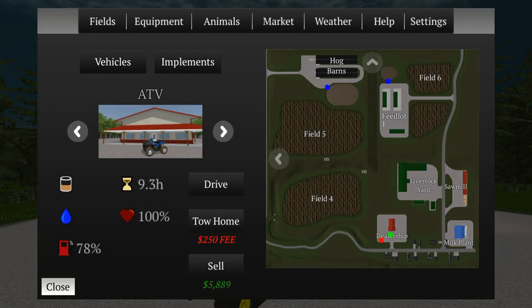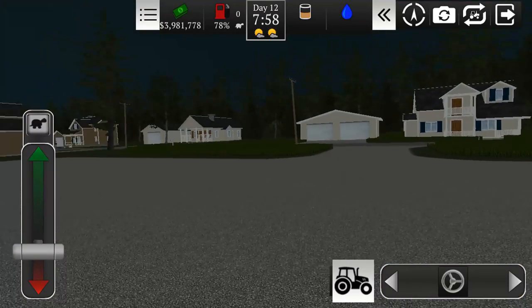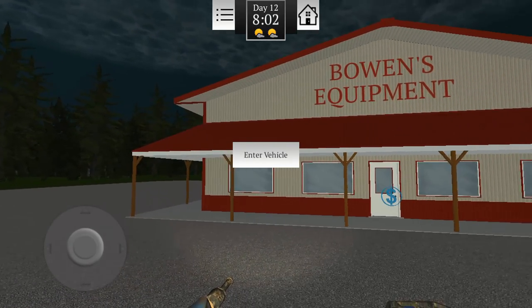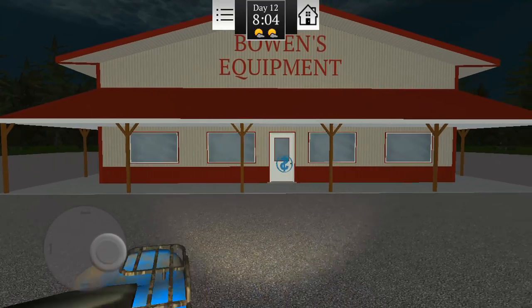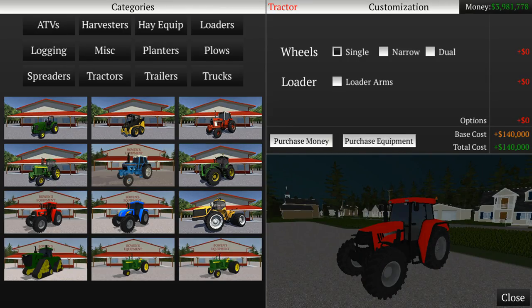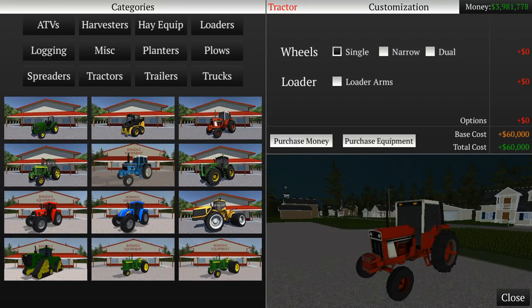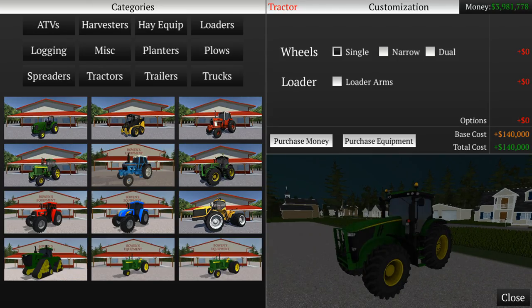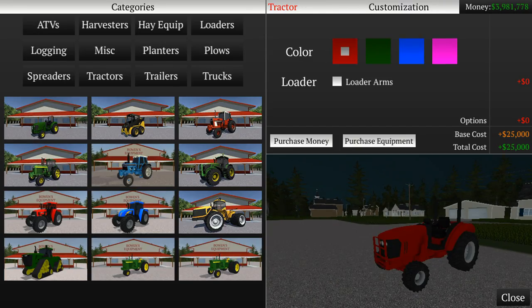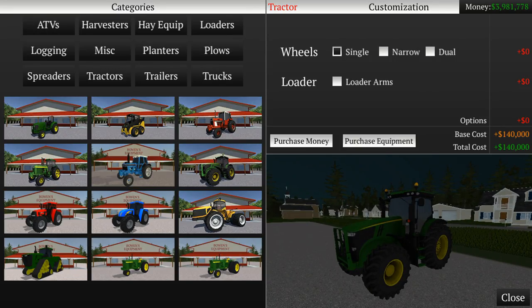We'll drive the ATV — that's down at the shop I believe. We got another fertilizer spreader there as well; we should probably drive that back. At the dealership, let's see which tractor we want. There's an International there that probably wouldn't be big enough to pull the seeder I'm thinking of purchasing. There's something like a 6R and a New Holland too. For tractor options it would probably be the 6R, though it doesn't say anywhere what it is.